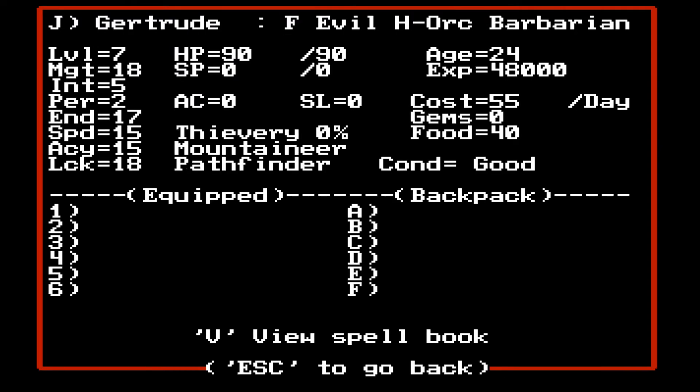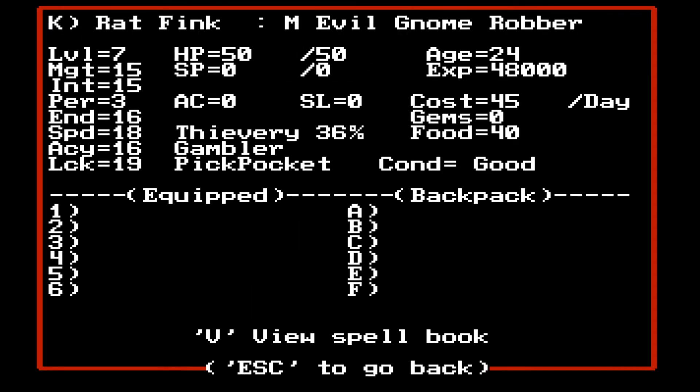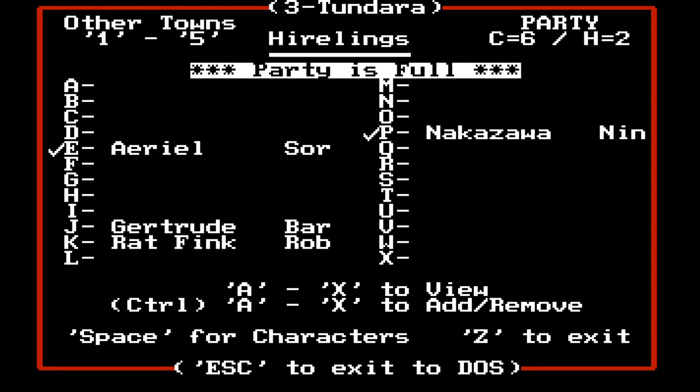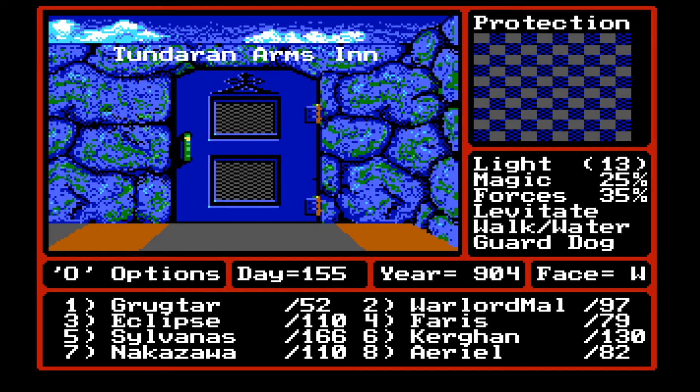So Gertrude is a barbarian, looks like she's level seven — female, evil, half-orc barbarian, so she's evil. And Ratfink is the evil gnome robber. So I don't think we're going to be taking them in our party. Next time, I think I have figured out what the deal is with the bishops, actually. It came to me when I was looking at the tickets and I realized there are also colored keys. So next time, we're going to try some of the keys on the bishops. Thanks for watching, bye-bye.